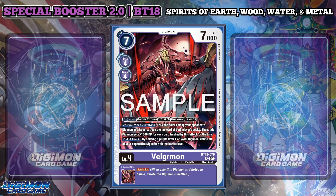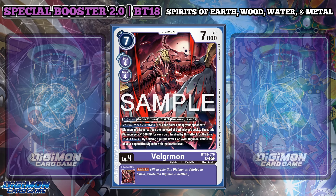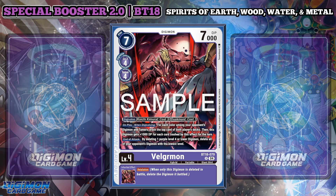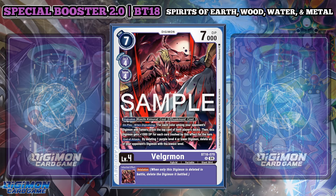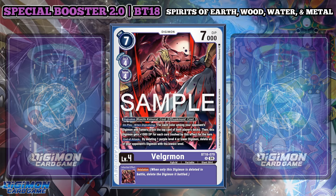On play and when Digivolving, for each color among your opponent's Digimon and Tamers, you trash the top card of both decks. Then this Digimon gets plus 1000 DP for each card trashed by this effect for the turn. If your opponent had every color — red, blue, yellow, green, black, purple, and white — both players would trash 7 cards each, and this Digimon would be 21,000 DP. Unlikely to ever happen, but the thought of that amount of buff is absolutely hilarious.